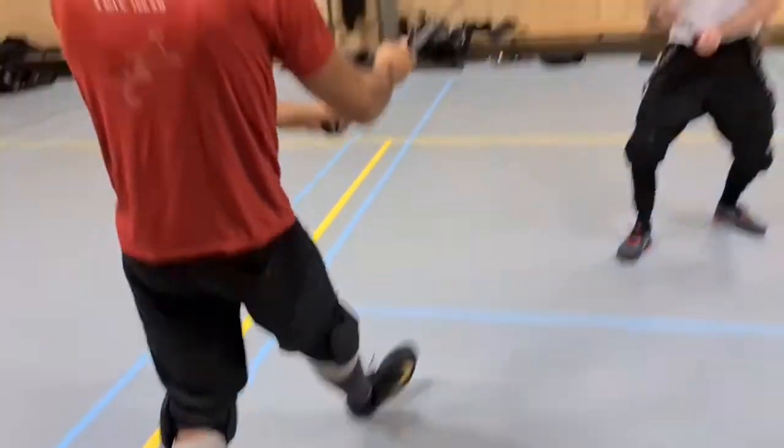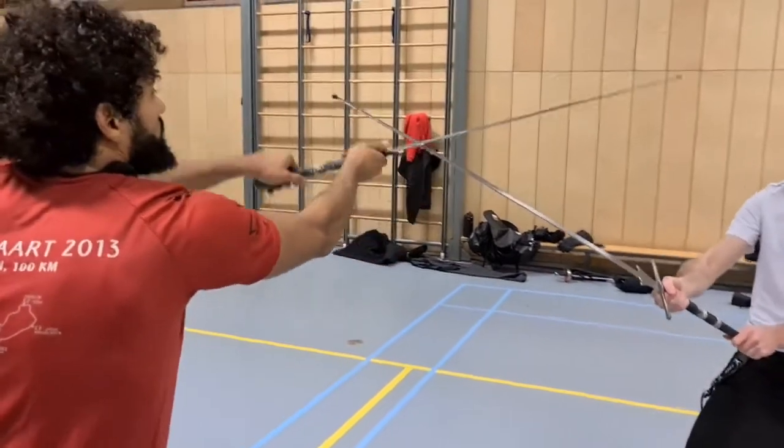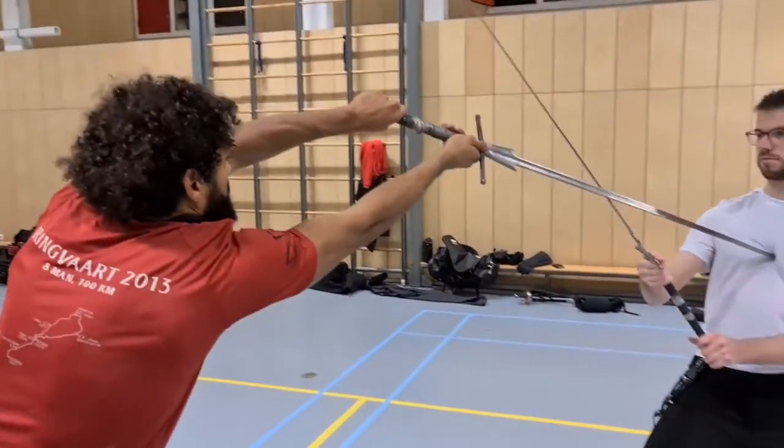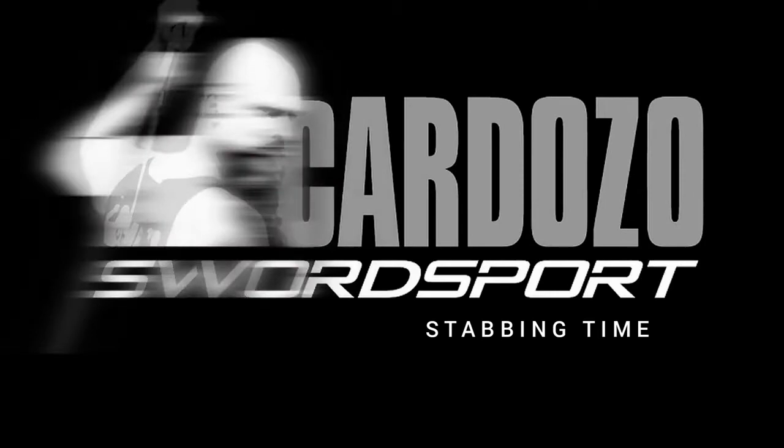In a plow, his foot moves up to the side — cross guard on the weak — and he comes in with the stab. Today we're going to look at the ox and how to stab from an ox. Welcome to Cardozo Swordsport.